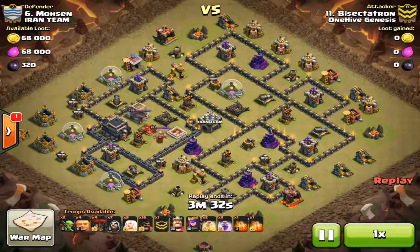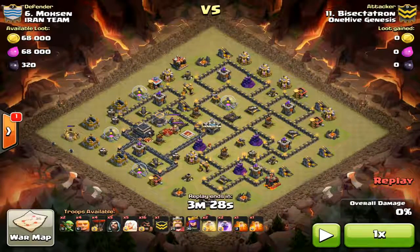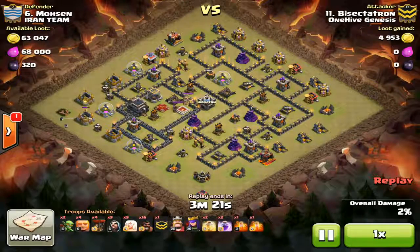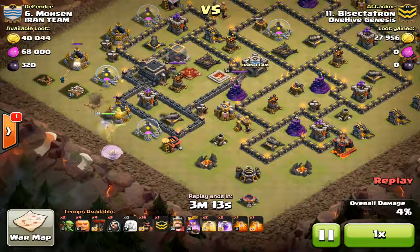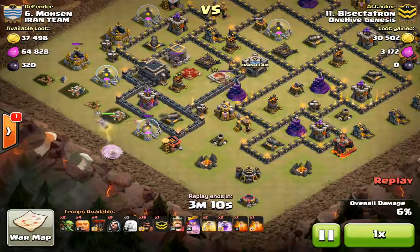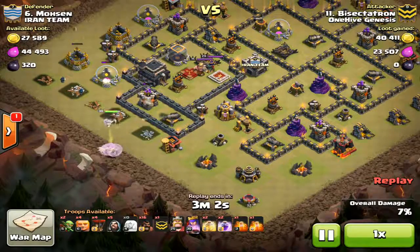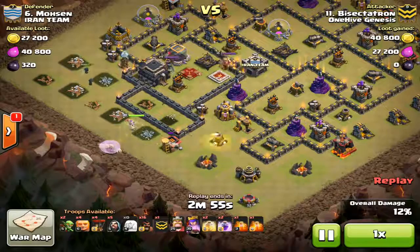Actually I had trouble with the recording — I lost the replay where I showed my commentary, so this is a day later going back and looking at it. The war is over but I'm not going to talk about that in this video. As I identified yesterday, the queen walk going the wrong way was basically the main problem. I probably should have dropped her a little bit lower on the elixir storage, closer to it.